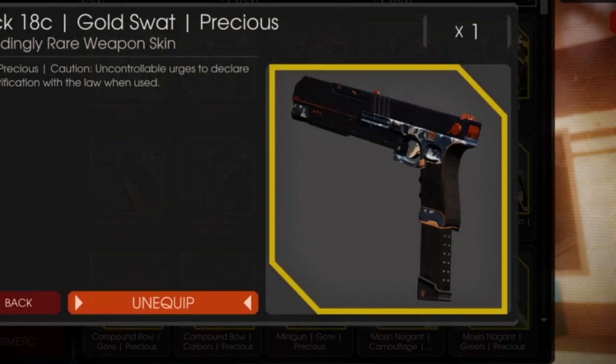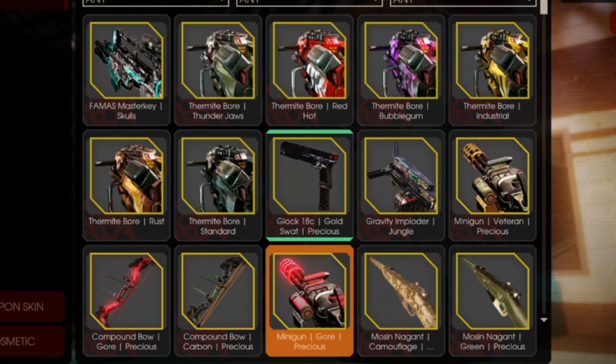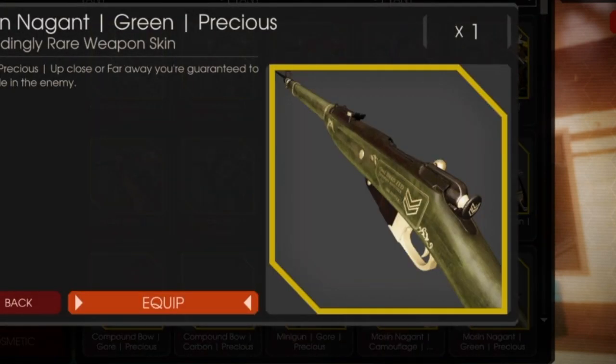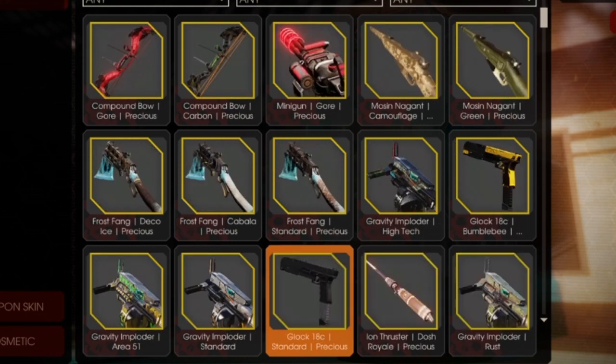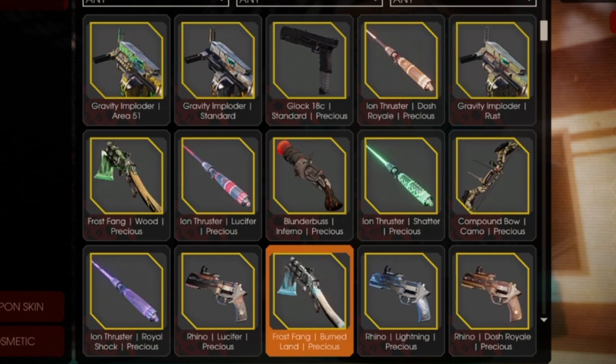Very precious and exceedingly rare, and I'm going to be using this in my live stream — my personal favorite. Compound Bow. Another mini gun, and one gun I'd like to try that some people say is a really good gun is the Mosin Nagant — I don't know if I'm saying it right. Precious green skin, exceedingly rare. On top of that you get Frost Fang, another Gravity Imploder, and some more Glock 18 skin variants.